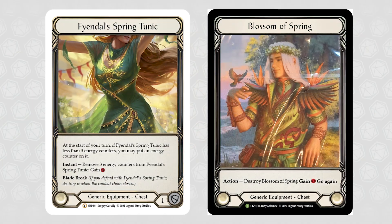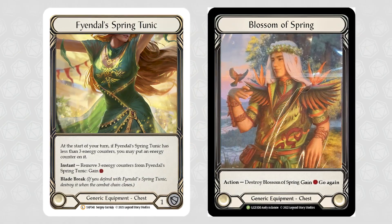Fendel Spring Tunic has been printed three times and still commands a pretty ridiculous price — even the white border version is around £130 at the time of recording. It's a generic card used to get an extra little resource to push your turn over the edge. We can find some alternatives to play in its place, namely the new card from the June Armory. The Blossom of Spring isn't quite as useful in some instances — Fendel Spring Tunic works at instant speed, whereas Blossom of Spring needs an action. However, you can still break it on your own turn to gain a resource, and if you find success with it, you can go ahead and purchase a Fendel Spring Tunic knowing you'll be spending your money wisely.